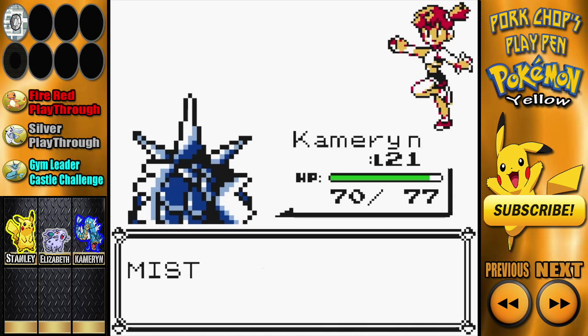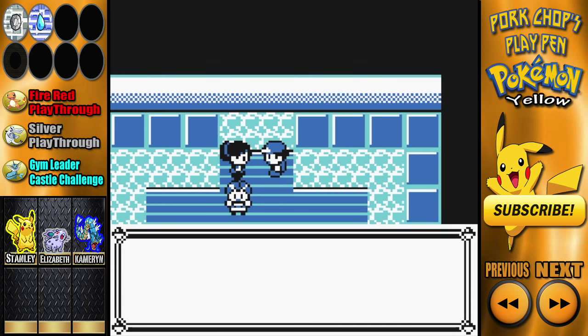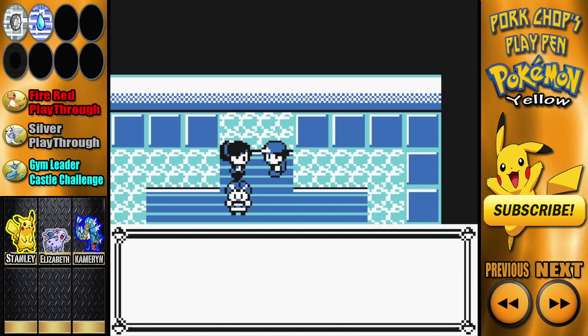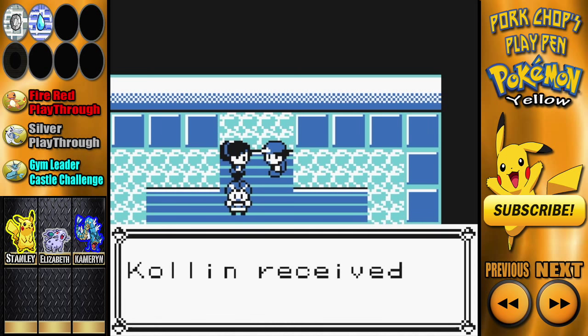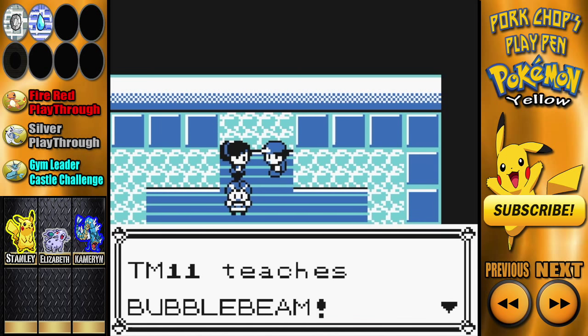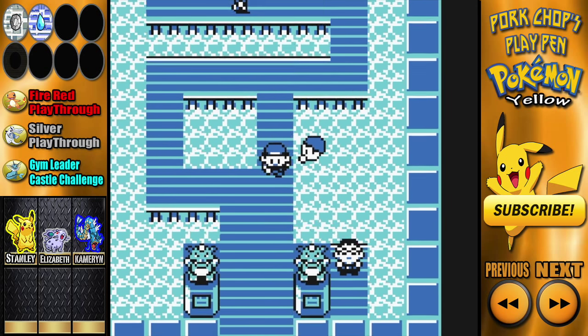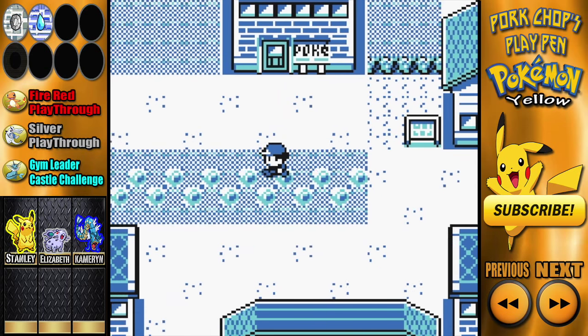That was a pretty easy battle — I can't believe I lost. Alright, you can have the Cascade Badge to show you beat me, and I got two grand just for beating her. The Cascade Badge makes all Pokemon above level 30 obey — that includes even outsiders. You can now use Cut anytime to cut down small bushes and open new paths. Also my favorite TM — Bubble Beam — it's used on aquatic Pokemon. Oh Pikachu, I'm so sorry — felt the wrath of Starmie and its X Defense. We're gonna heal you right up though, buddy.